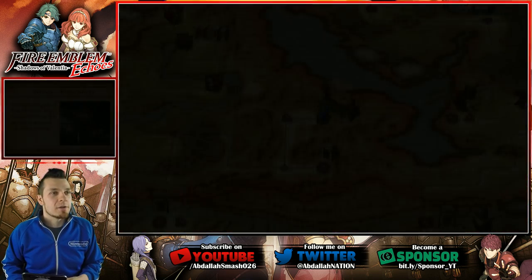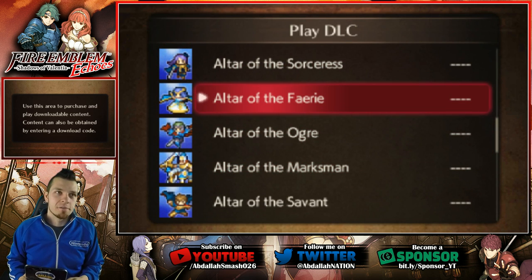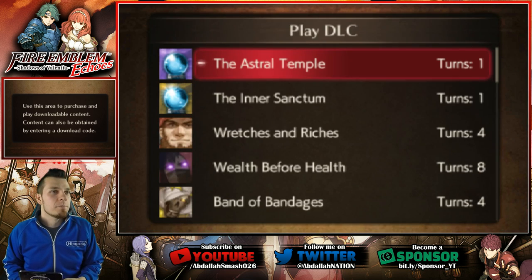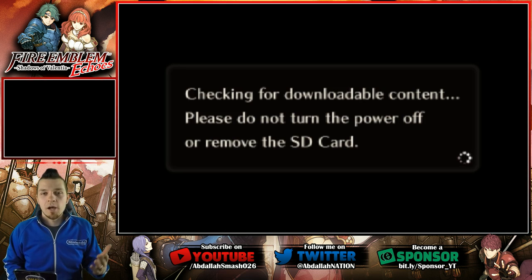So as usual, click on Connect, go to Manage DLC, go to Play DLC, and you want to go over to Altar of the Fairy. If you have not purchased the DLC, you can do so right over here and redeem your codes right in that menu. We're going to head right over to Altar of the Fairy and load it up.